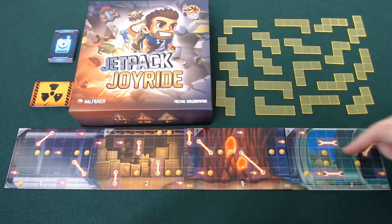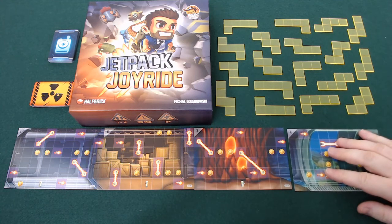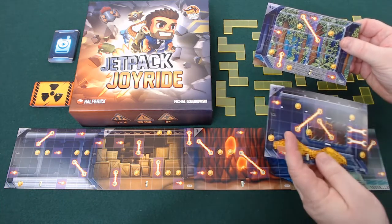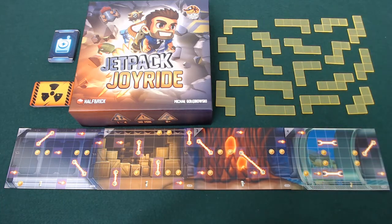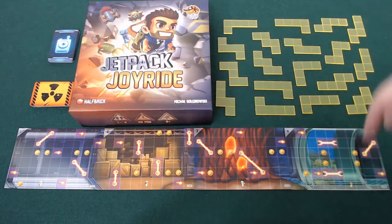First of all, each player is going to get a board numbering one to four. These are modular, each of them has got two sides, and there's four of each. There is also the option to mix in harder boards for players showing more aptitude. This map you're going to travel across during the course of a round, then you pass it to the player on your left, so everyone gets to use each other's maps over the course of the game.